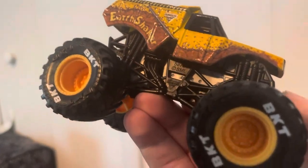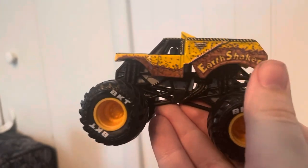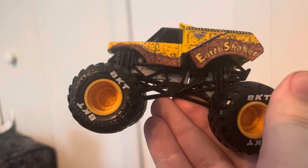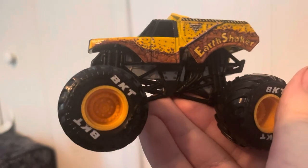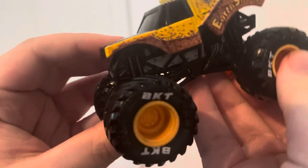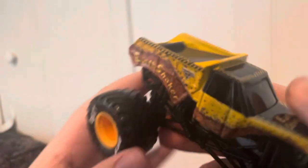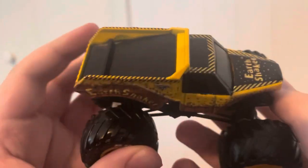Earthshaker in real life does not run yellow rims, but for all you customizers out there, you can always body swap it onto the Showtime Earthshaker. It's also got a black roll cage, gray chassis, black tires, and yellow rims with BKT printing. This one is very cool — this is probably the best Earthshaker we've ever gotten.